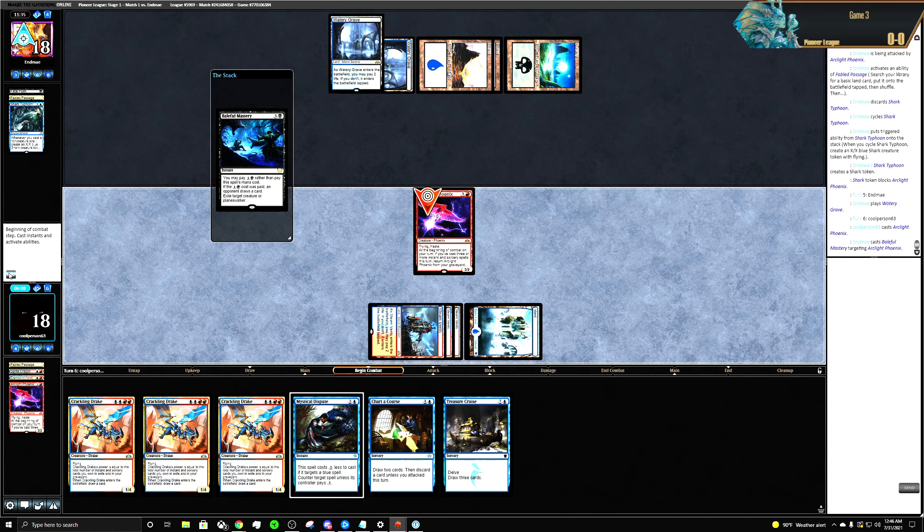All the removal spells are black — I don't have a really good defense mechanism. Maybe In the Eye of Chaos would be nice to bring in.